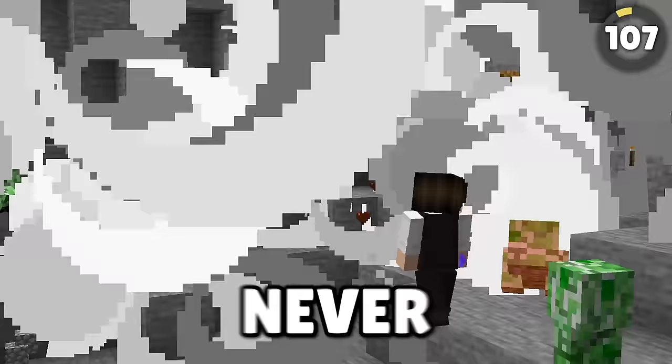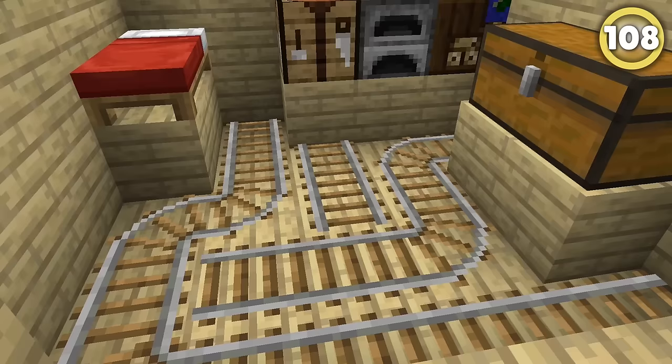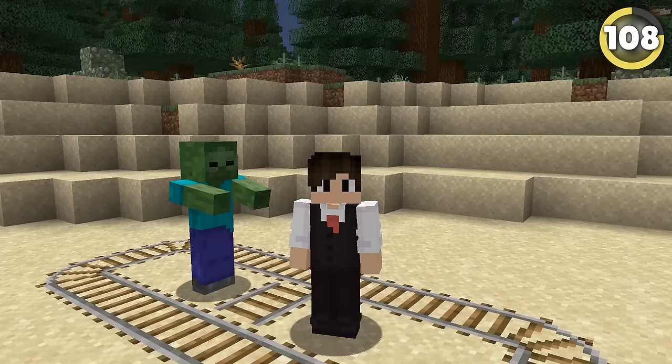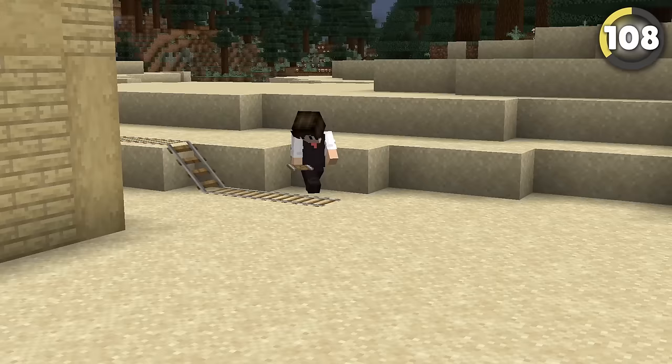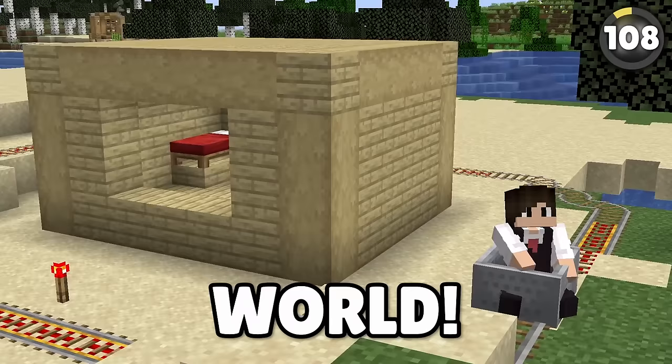Minecart rails have a cool pattern effect, but they have a second effect that's even more interesting. For some reason, mobs see rails as completely impassable objects and won't ever walk over them. So if you surround your base with a railway, it'll be completely safe from the horrors of the outside world — and you get a fun little rollercoaster too.